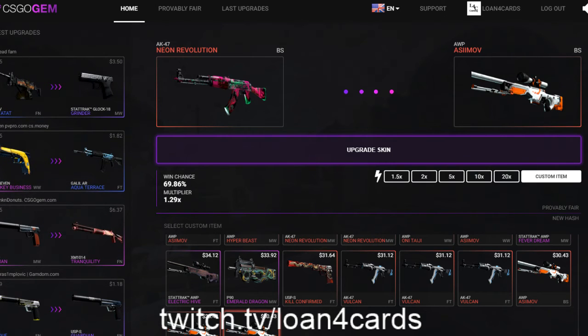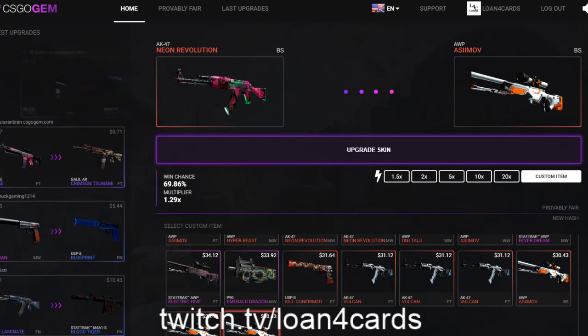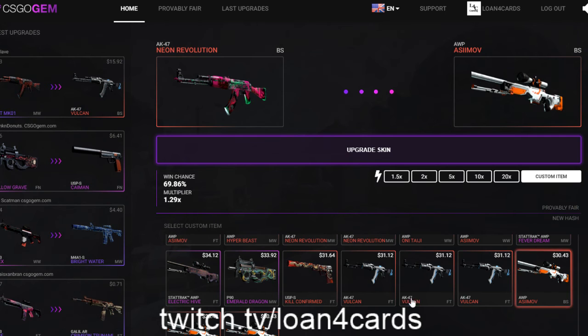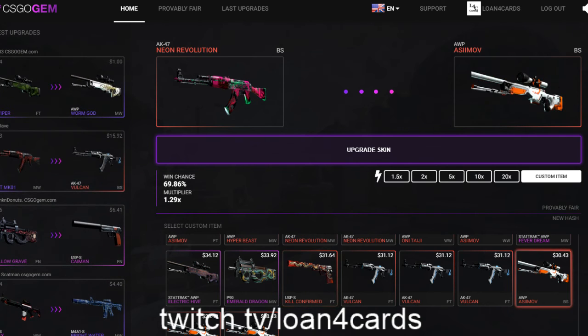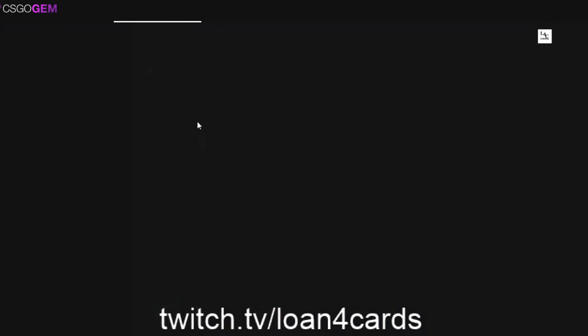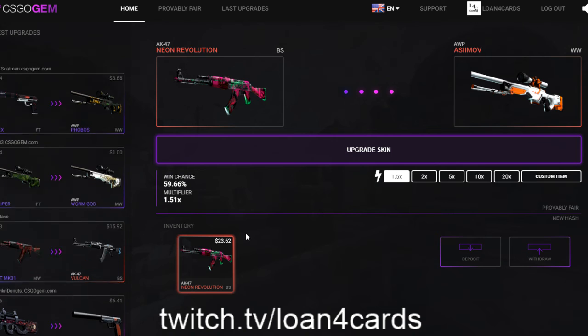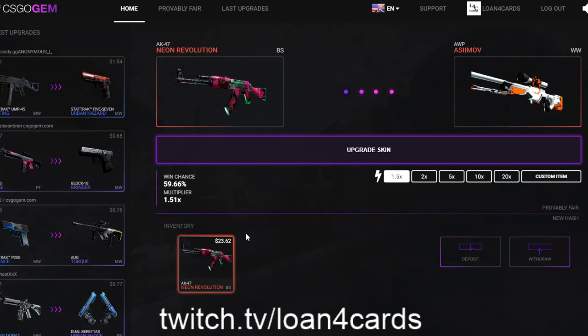Look at this — there's a 69.86% chance to get an Asimov battle scar. We could go for the Vulcan. But I'm going to stop it here. You can comment what you want, but I hit the goal I wanted with the two keys I had. We got the Neon Revolution, and that's the whole point of the video — hit your goal.